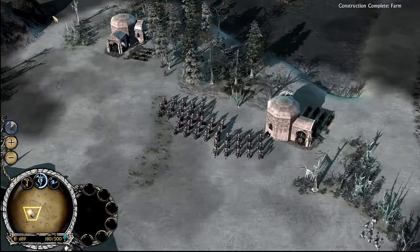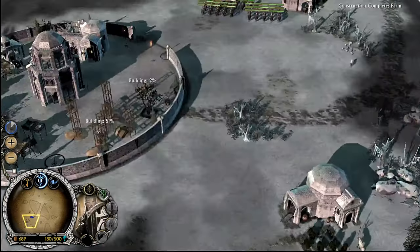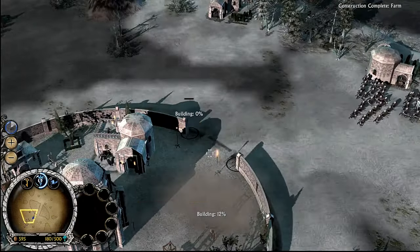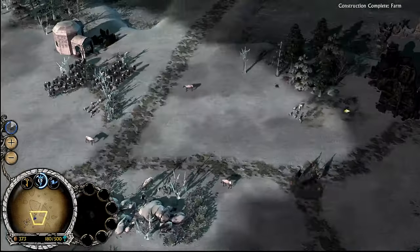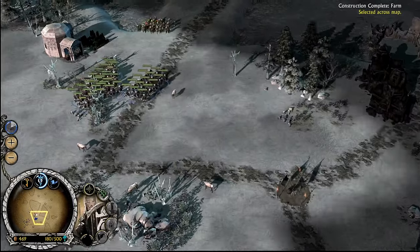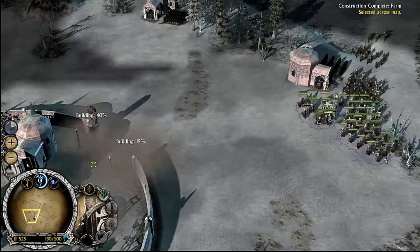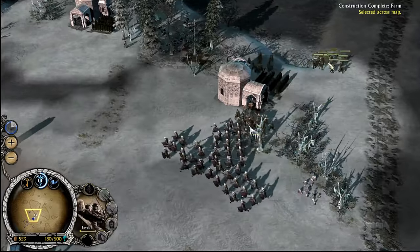Definitely want the well to start with, because that extra healing can make a major difference when defending. I'm actually going to build a statue and then a tower. There they are — there they are in even greater numbers. Still only infantry, so I'm going to draw them straight towards the base. There are some archers, even more reason to go to the base.